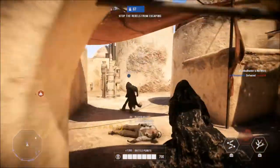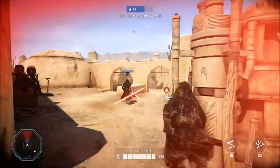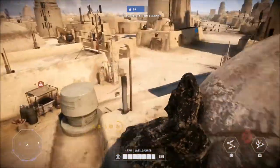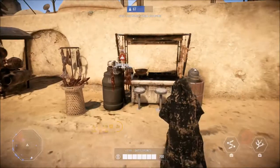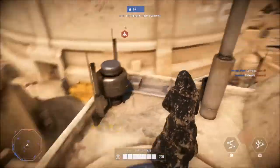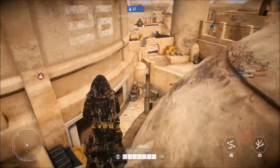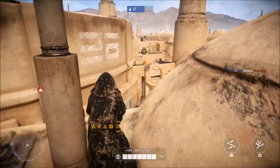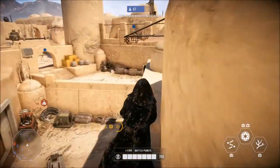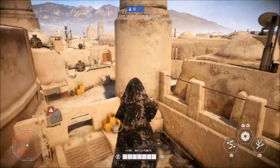The Trip Mine gets a buff: increased mines deployable at the same time from 1 to 2, and raised the time until mines disappear after death from 5 to 15 seconds. That's actually really helpful — you can place two trip mines now and they persist up to 15 seconds after you die, so I may end up reattaching trip mines since I stopped using them for a while.